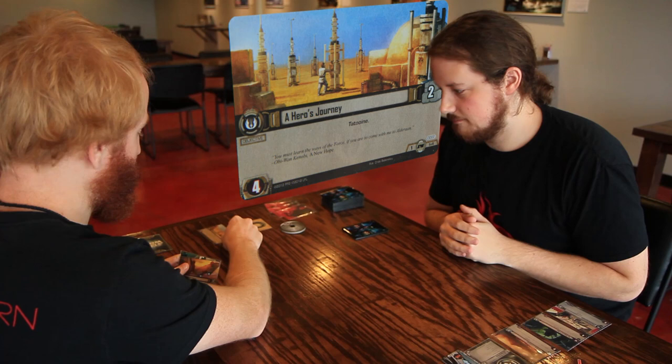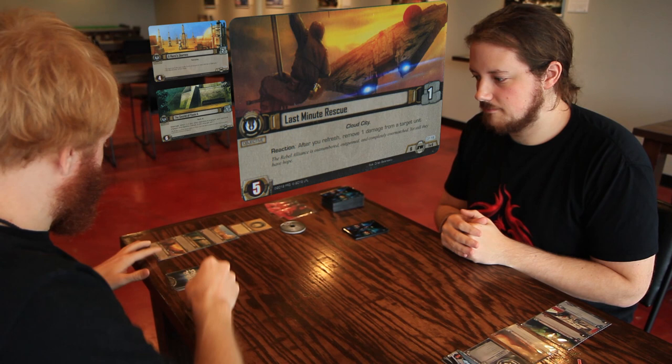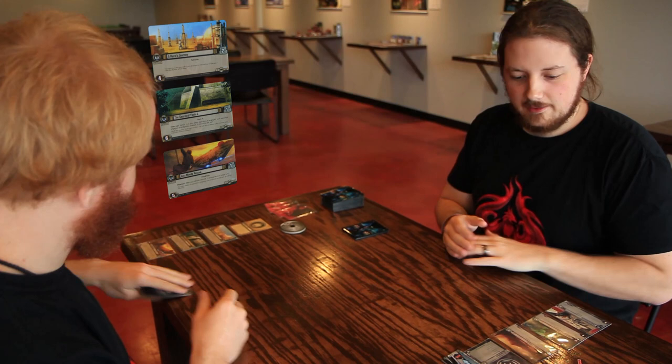For the Light Side, Steven reveals A Hero's Journey. The Secret of Yavin 4 has an interrupt: when one of your other objectives is engaged, your opponent engages this objective instead — not applicable right now. Then Last Minute Rescue: after I refresh, I can remove a damage from a target unit. So now we have our objectives out and our hands, and the only thing left to do is start the game.